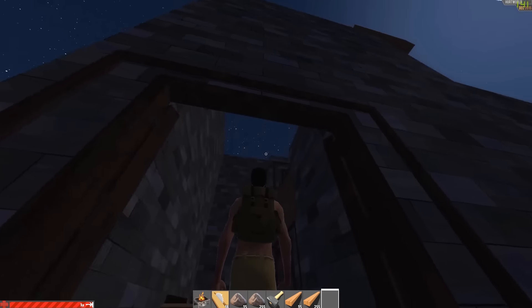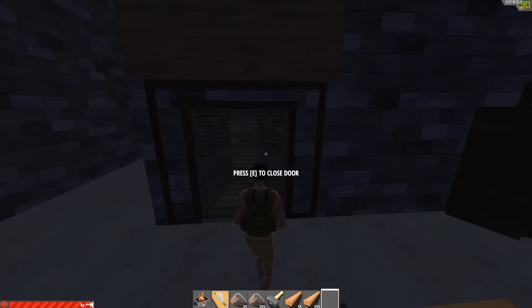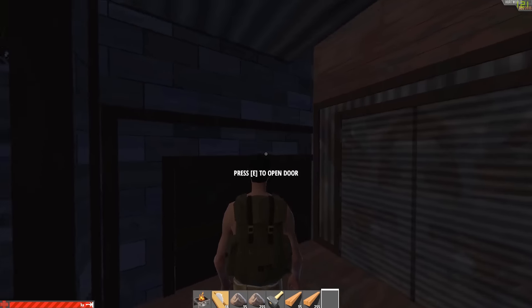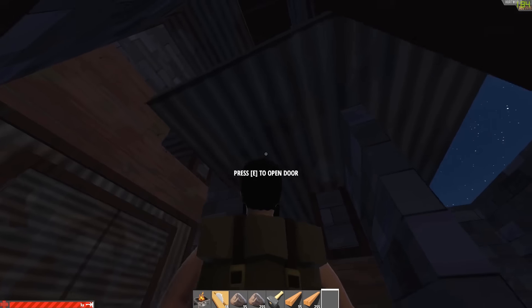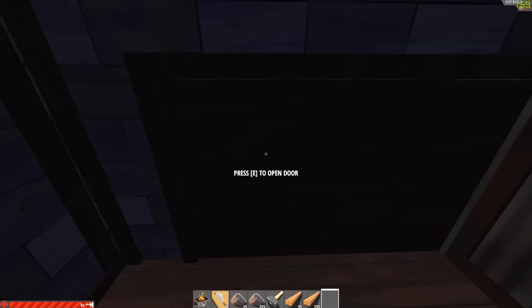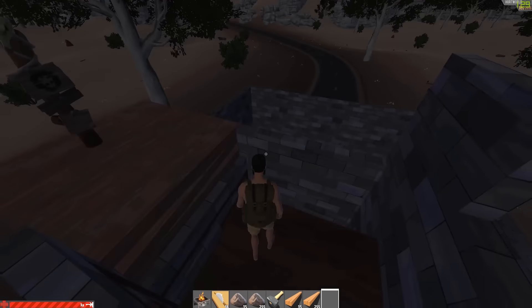I just made a little base here. And here is the elevator shaft behind these stairs. This is how it looks at the moment. I just need to position myself here, click that, and bloop — I'm up here.